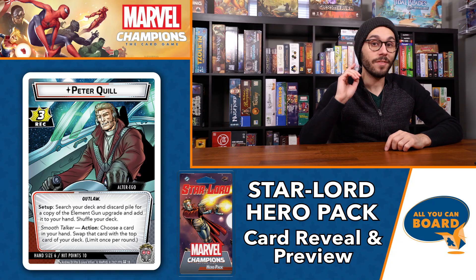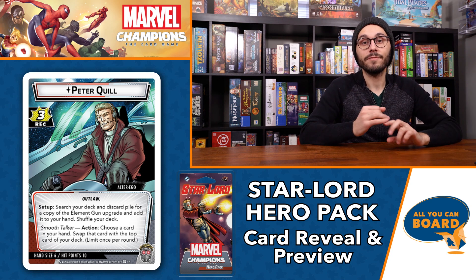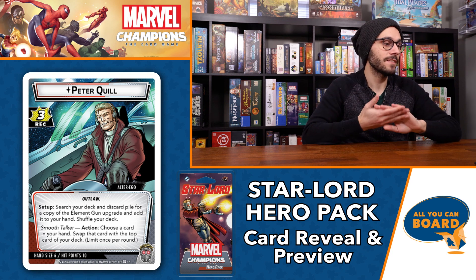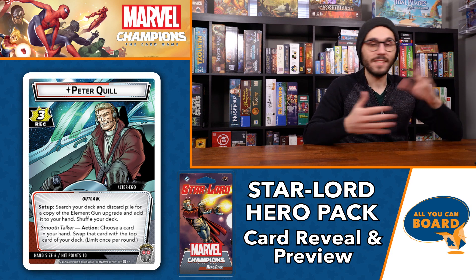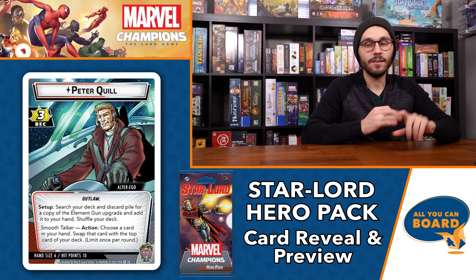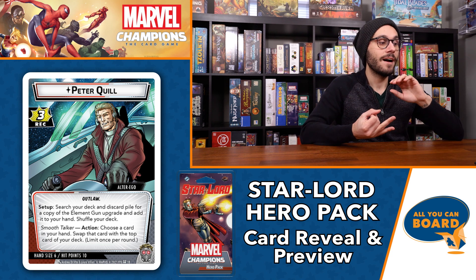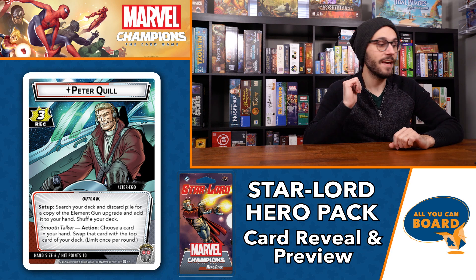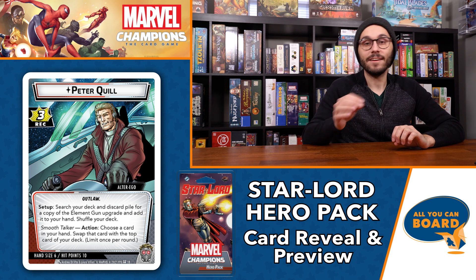Without further ado, we're going to jump into the revealed cards and I'll give my initial thoughts and ideas. We'll wait for the actual hero to come out so I can dive in more in depth. Let's start with the alter ego and hero card. This is Peter Quill — the alter ego. He has three recovery, hand size of six, and ten hit points, all pretty average across the board.